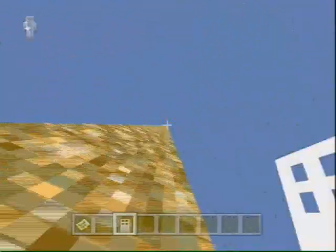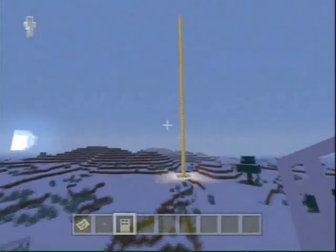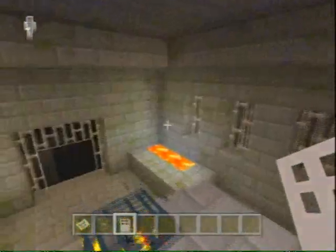This is just the stronghold and it's pretty big. Oh, I didn't even see this - there's a ravine right at the stronghold! That is really cool. So you've got a ravine attached to the stronghold.